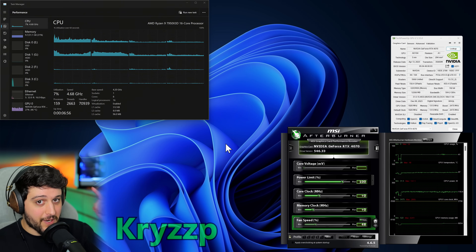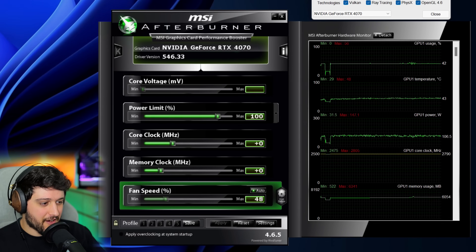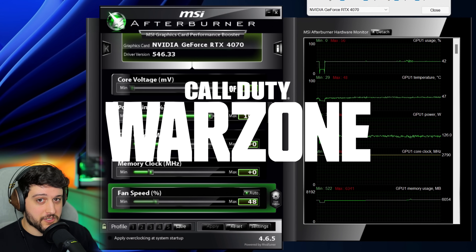Hello guys, Chris here, welcome back to another video. In this one I'm gonna be testing a GeForce RTX 4070 in Call of Duty Warzone 3. This is the Founders Edition model, running with the latest NVIDIA drivers and no manual overclocking. Resizable bar is enabled and we have 12GB of GDDR6X memory. We're pairing it with a Ryzen 9 7950X3D with half its cores disabled — the CCD without the 3D V-cache — so it works exactly like a Ryzen 7 7800X3D, which is a very good pairing for a card like this.